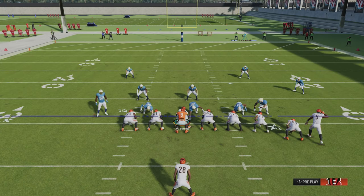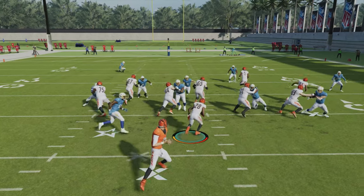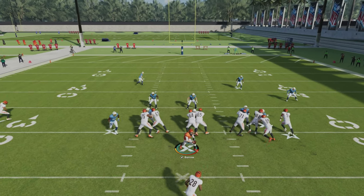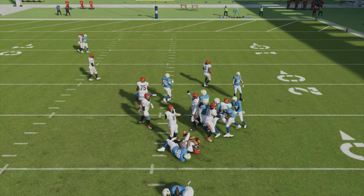On almost every inside run, there is a double team on the nose tackle with the center and right or left guard depending on the run play. After the double team is initiated, the guard or center then looks to move up to the second level of the defense and block the mic linebacker. If the mic linebacker gets blocked, it's more often than not resulting in solid gains on the ground. If the guard or center doesn't make it to the mic linebacker, it's on you to make the guy miss and you're probably getting stuffed.